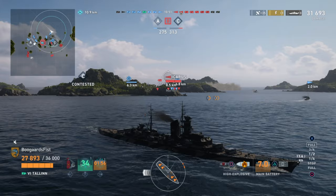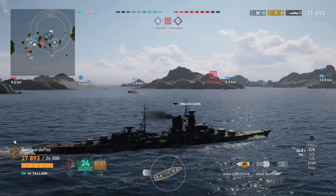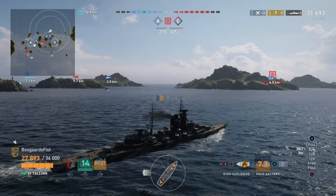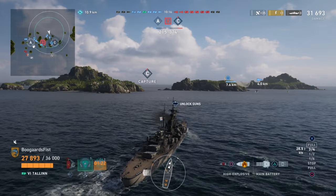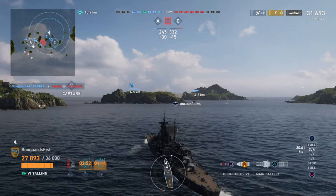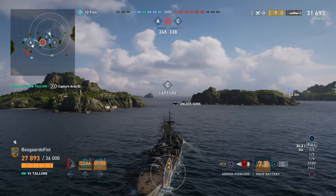Now we basically have C clear. We still have that red destroyer running around—he suicide-rushes Dunkirk and whacks him. But I'm more concerned about the Indianapolis back there. He's been behind an island, relying on his team's spotting. If we can take the destroyer out, that'll render the Indianapolis relatively useless because he'll have to start spotting for himself, which means getting out into the open. And the Indianapolis doesn't do that well in the open. The Leander takes the Icarus off—good job clearing the way for the Bovoi.